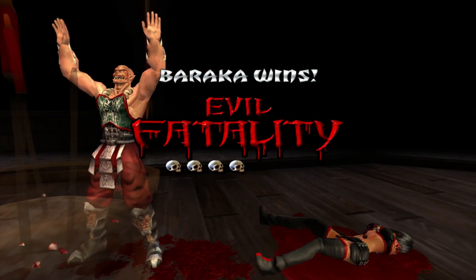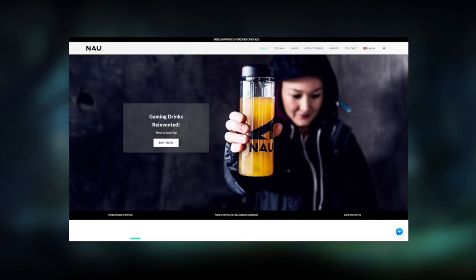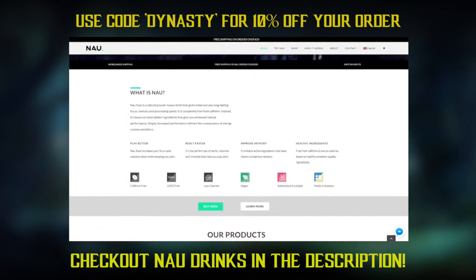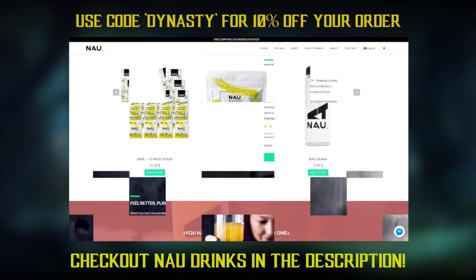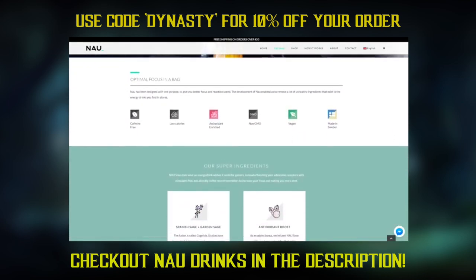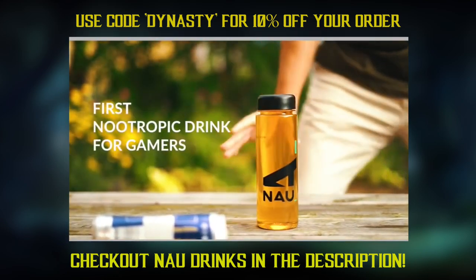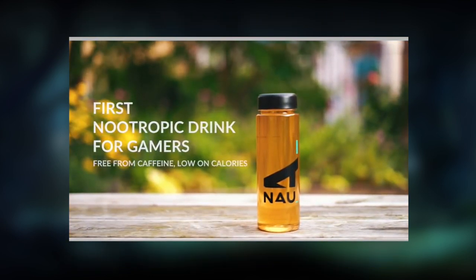Before we kick into the video, I want to remind you guys that I just got sponsored by the good guys over at Now Drinks. Now Drinks is a healthier alternative to your everyday energy drink — zero caffeine, low calories, low sugar, using premium quality ingredients. It still tastes good, improves your reaction time and memory, and best of all you won't have that crash after drinking three or four energy drinks. Use code 'dynasty' for 10% off — link down below.